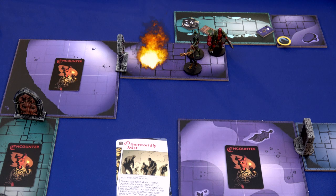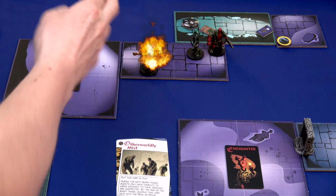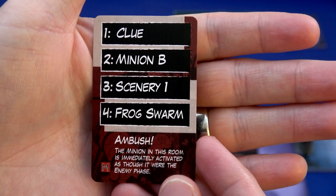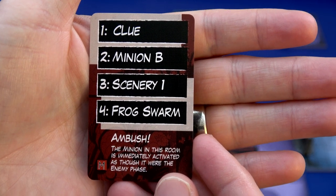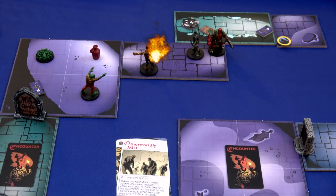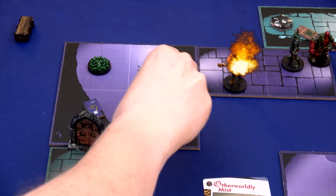We've all gathered our three action cubes back and are ready for the next round. Liz will spend one action to move and then freely open this door. We flip our encounter card and get a clue, a minion B, a scenery one, a frog swarm, and we have an Ambush - the minion in this room is immediately activated as though it were the enemy phase. The minion B is one of those transforming frog monsters. We roll a yellow die to see if it transforms - it's blank, so it just runs away rather than turning into a rampaging frog monster.